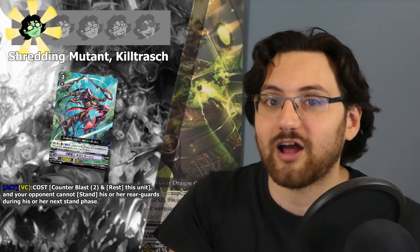With that we can finally go into the generic cards, and there are only two. One is this grade three without a marker: Shredding Mutant Kill Trash. Its ability is act on vanguard circle, cost counterblast two and rest this unit, and your opponent cannot stand their rear guards during their next stand phase. This is a one star — it costs two counterblasts to stun your opponent's field, but they can just call new units on top of them. Worse, this needs to be your vanguard and you rest it, denying yourself the twin drive. So effectively the cost is counterblast two plus two cards, and you still won't have drive checks. One star — pretty bad.